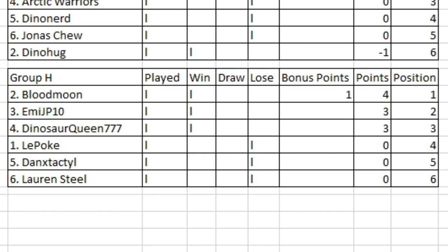Group H definitely opening up with those results. Let's have a look at who's playing next: MEJP10 will be going up against Lauren Steele next, then LePope will take on Blood Moon, and Dinosaur Queen 777 will go up against Danex Tactile — ooh, that could be a good matchup. That's Round 1 for Group H — I hope you enjoyed. Stay tuned for next time where we conclude Round 1 with Group I. Until then, this is DraydenGamer signing out.